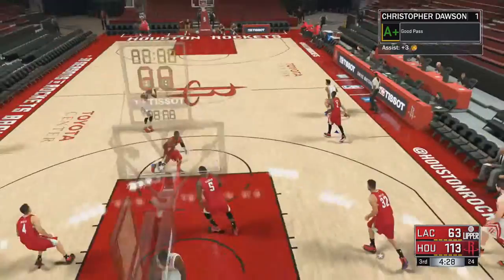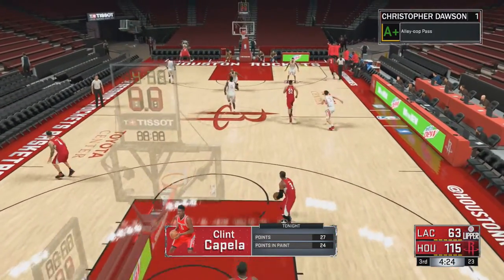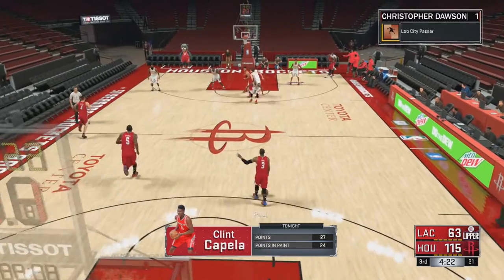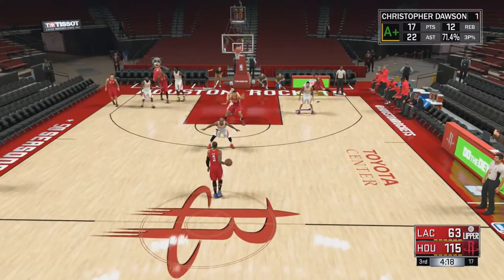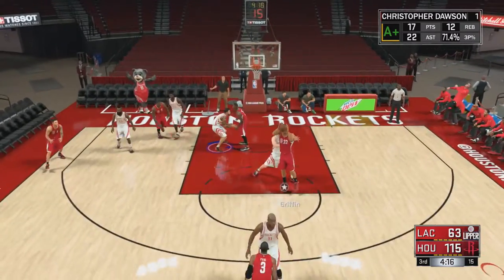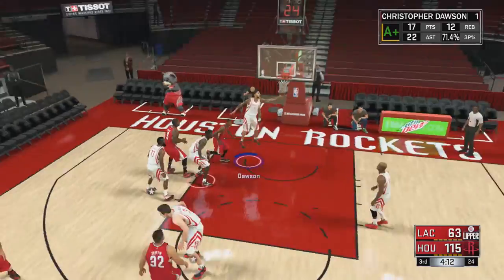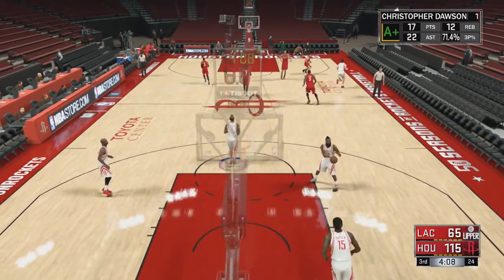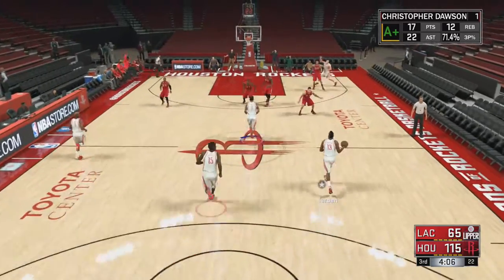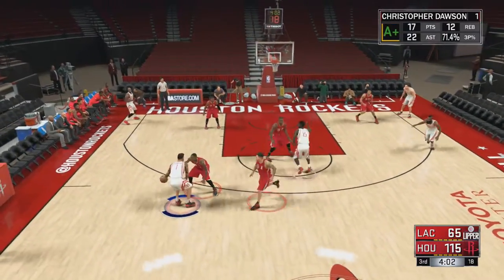Anyways, this is how to do lob passes, or alley-oops, or whatever you want to call them. Before we get started, don't ask me why the Houston Rockets has no fans — it's completely glitched out. This is my very first game of my second season. I was playing on Hall of Fame my first rookie season and we beat the Golden State Warriors as the eighth seed Atlanta Hawks in game five, which is amazing.